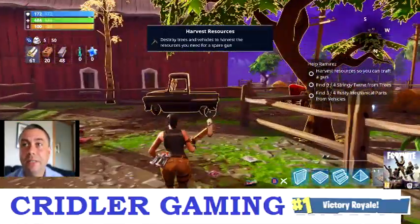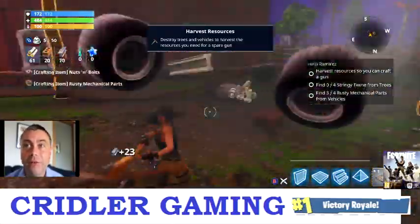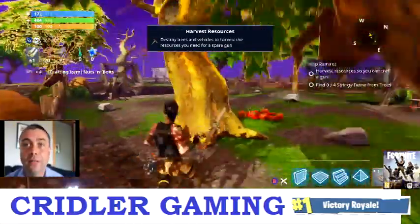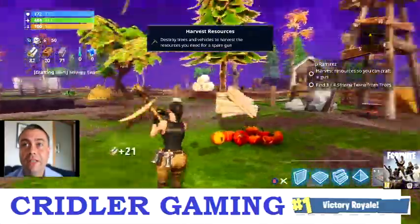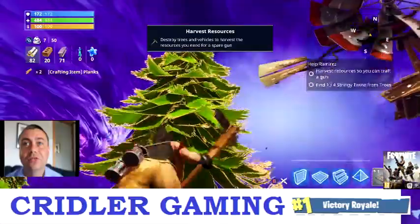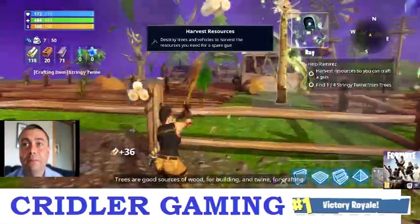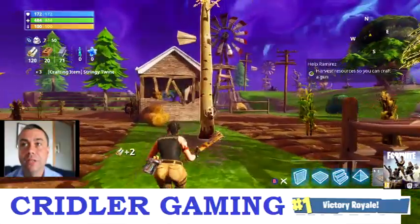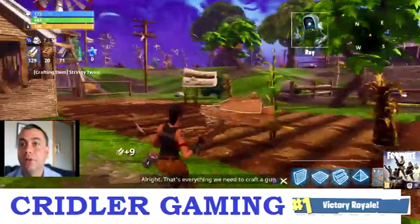We need to smash a couple of trees and one more rusty car. On the right hand side you can see it says 'find 3 out of 4' — so we've done four of those now. A new feature of the game is that the things you need are slightly highlighted — there's a golden glow around this tree because we need them. Let's just take down the four trees. It says we've got enough now.